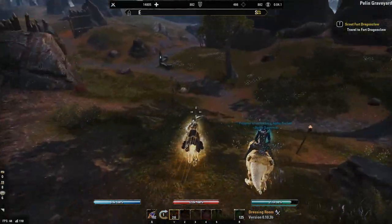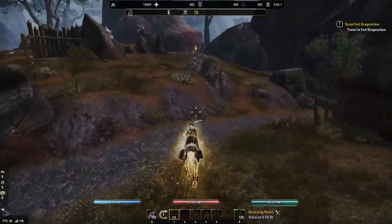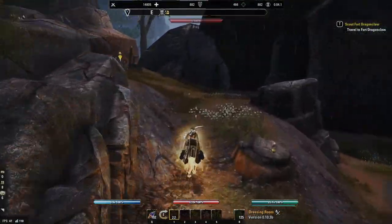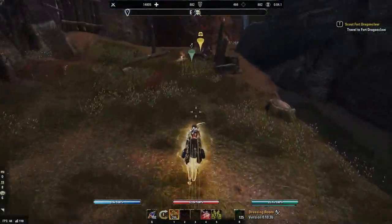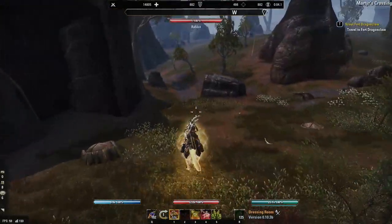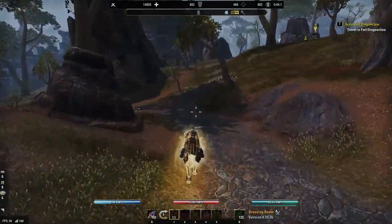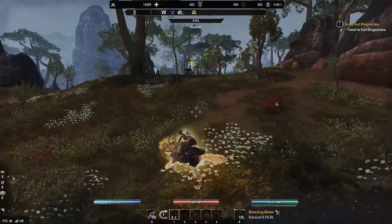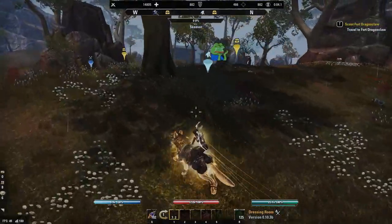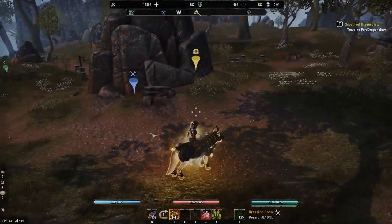If you keep going to the east, there is another chest spawn right over here, guarded by a troll usually. There's the troll, but it doesn't look like there's a chest there right now. Now we're going to head back west to the broken statue — there's usually one right underneath it. That player grabbed it before I did again. And there's another chest usually on the left right here.